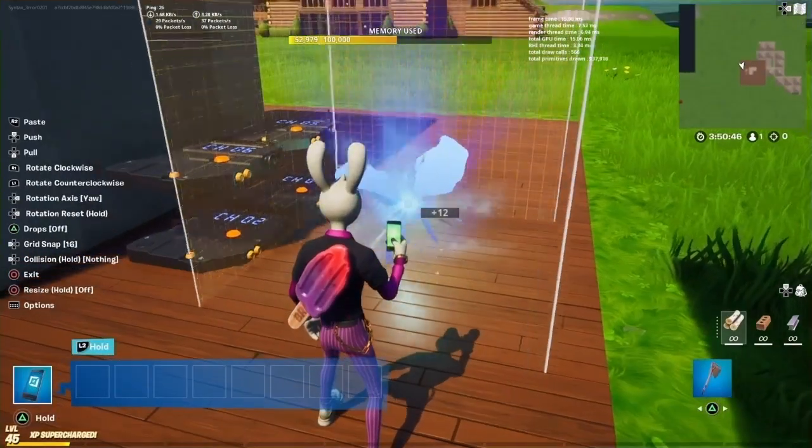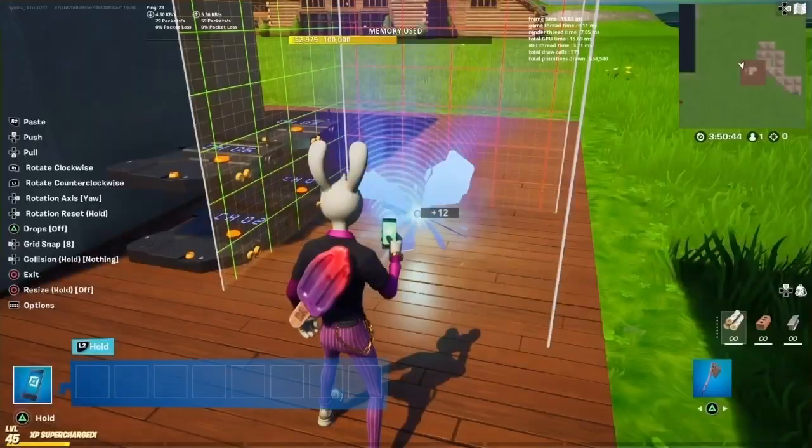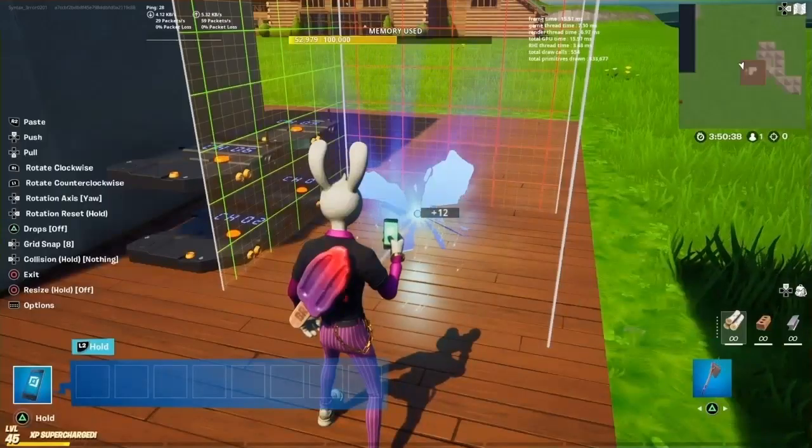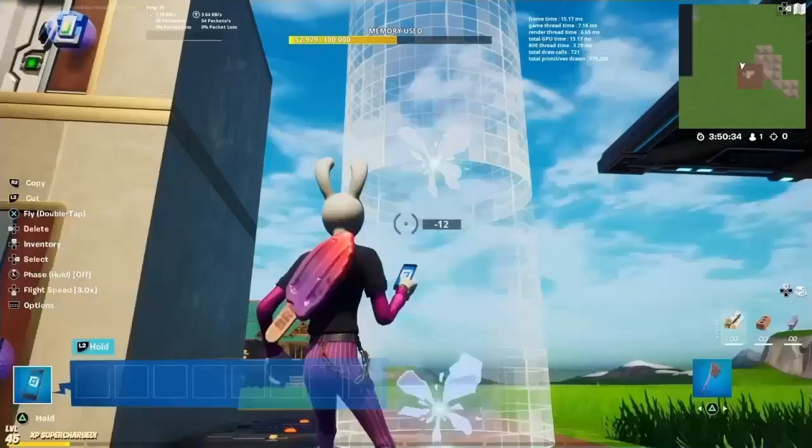Take your first teleporter and I eight-snapped it so that the bottom of it is slightly phased into the ground — that's perfect. That will be smooth when you're teleporting.